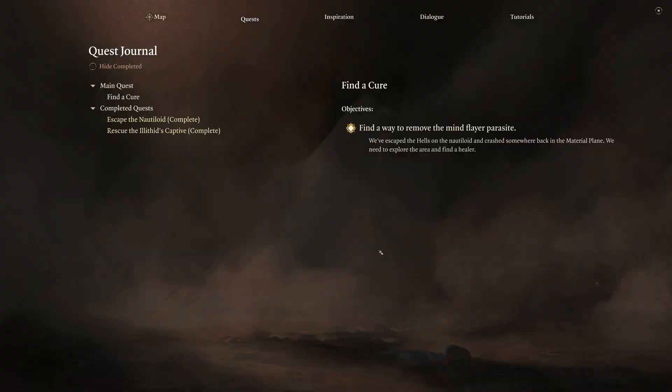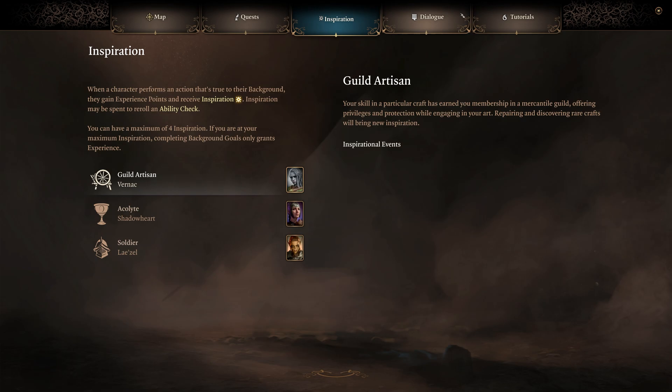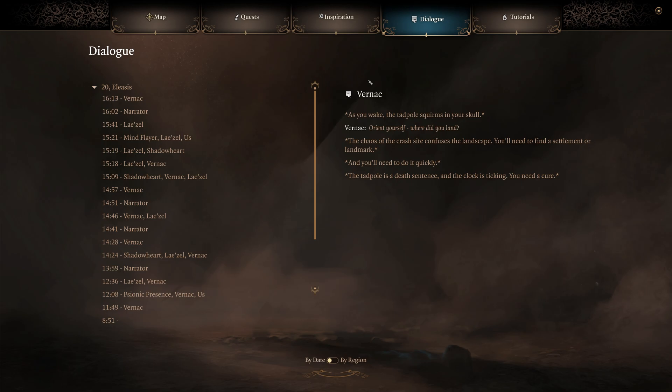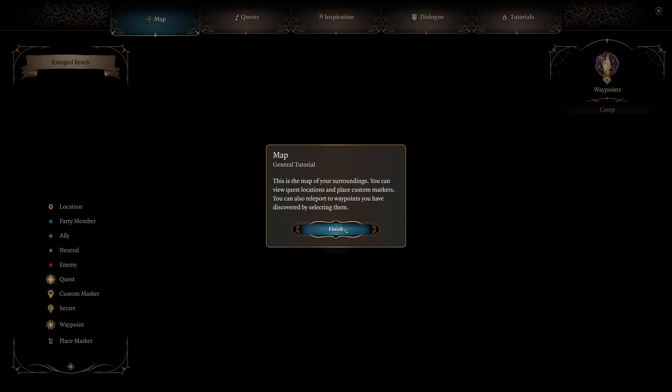We haven't looked at our journal yet. Quest journal: find a cure — find a way to remove the mind flayer parasite. We've escaped the nautiloid and crashed somewhere back in the material plane; we need to explore the area and find a healer. I'll hide the completed quests. We haven't gotten into inspiration yet, but we'll talk about it when we get there. The map is here — you can view quest locations and place custom markers. Custom markers are back — thank god! They had them in Divinity Original Sin 2 and they're going to be so useful. You can also teleport to waypoints you've discovered by selecting them.